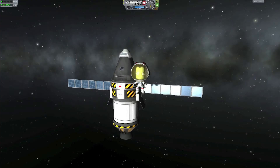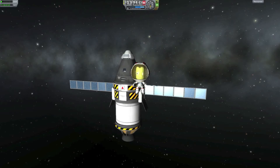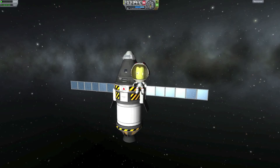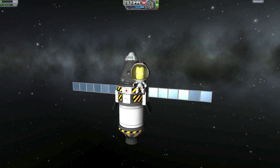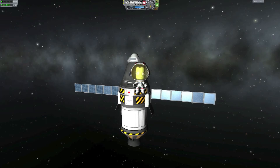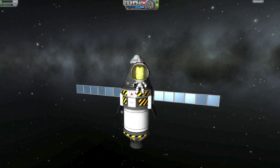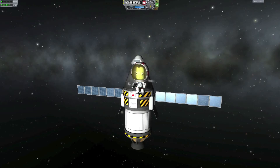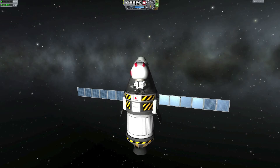Hello and welcome back to another Kerbal Space Program tutorial. Today I will show you the steps to get a perfect orbit. An absolutely perfect orbit can be somewhat difficult — even NASA has trouble getting an absolutely perfect orbit — but we will get something close enough, a couple of hundred meters difference. So let's get our Kerbal inside and start our tutorial.